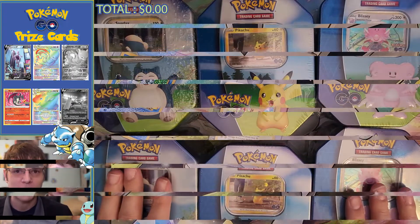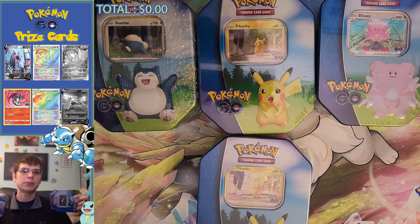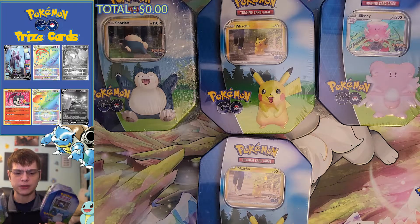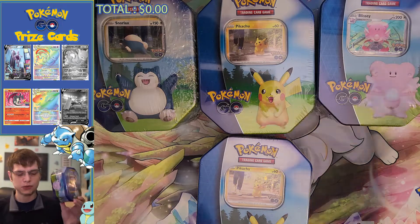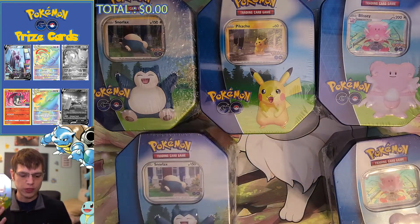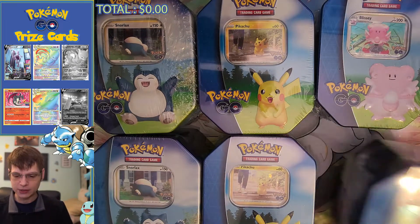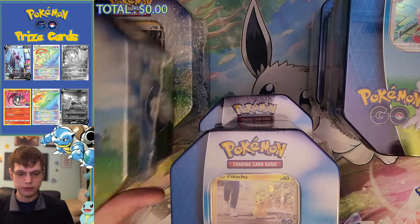Hello Pokemon fans, and welcome to Prize Cards. Today we are opening up Pokemon Go 10s. They had these at Walmart - three different kinds: Blissey, Snorlax, and Pikachu. We got two of each of them for a grand total of 24 packs. Each one has four packs and there's six of them - six times four, 24.